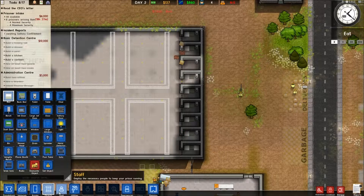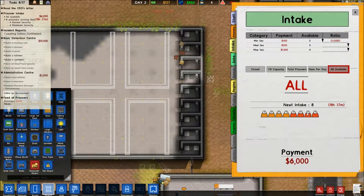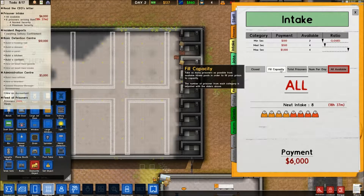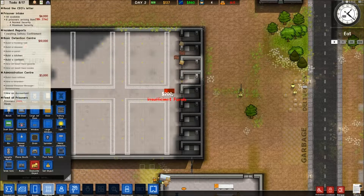That'll be nine cells. We're going to check - maximum security. We're going to leave it like that for now just so we can fill. We'll take all available because we'll hopefully have another cell block built in just a moment.